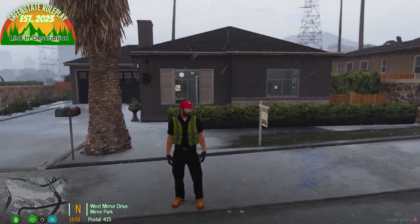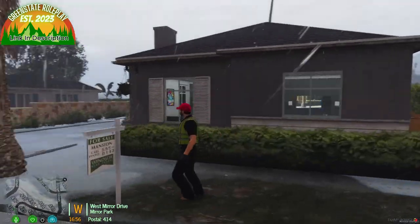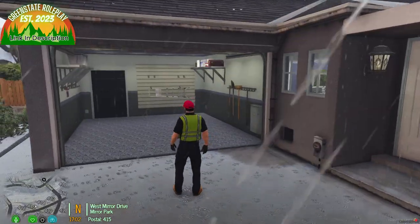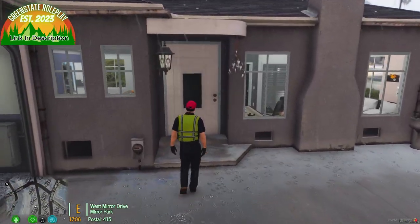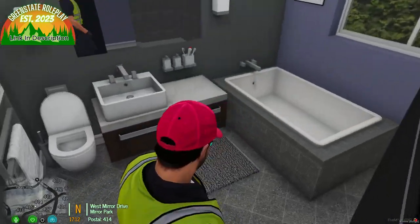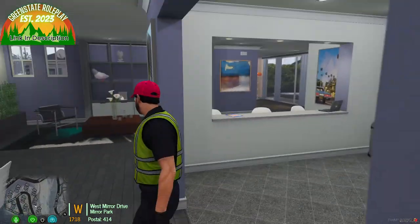The next new thing in Green State Roleplay is new houses with new interiors. For example, this house at 415 Westmere Drive has a for-sale sign, a garage door, and a perfect interior. Going inside, you walk into the living room and dining room. To the right is a bedroom with a bathroom. There's also a nice hangout area and a large kitchen with a little bar.